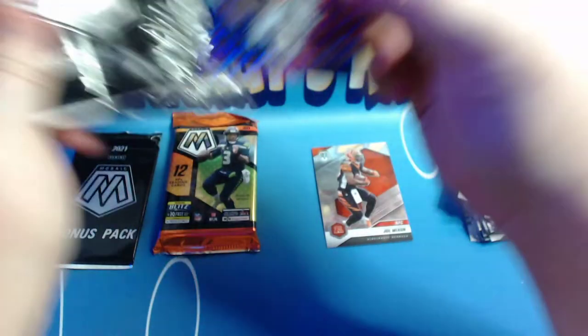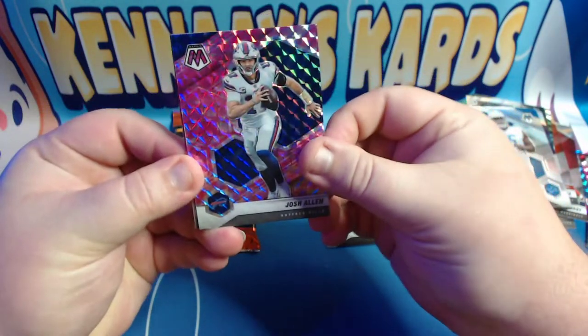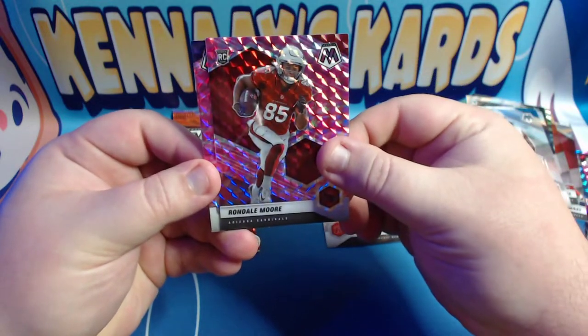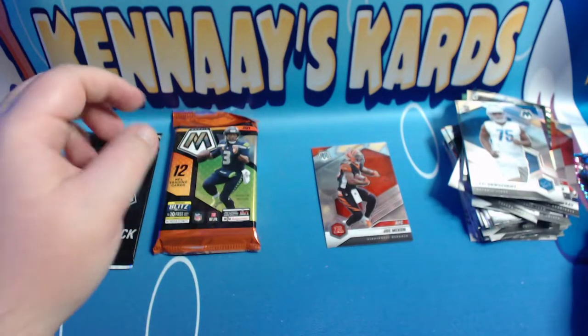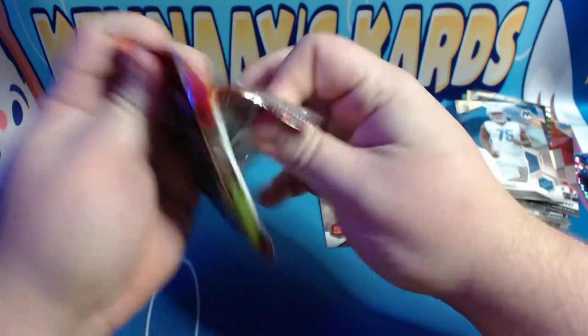And then we'll go ahead and do the pink camos. We have a Josh Allen pink camo - nice - Rondale Moore rookie card, and Ray Lewis Super Bowl. And so every card should have a pink camo variant variation as well.